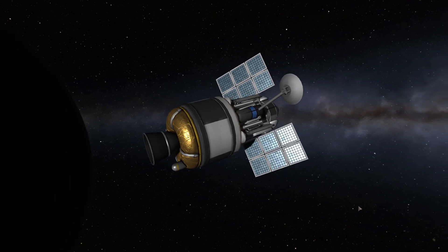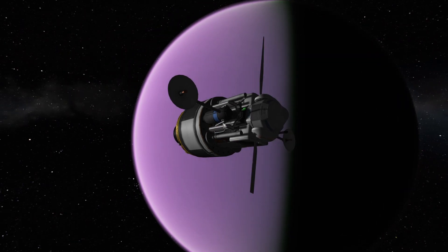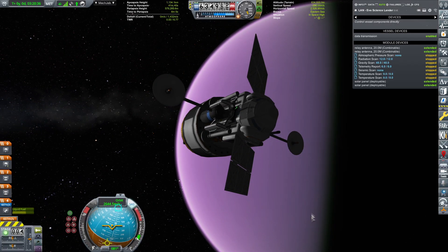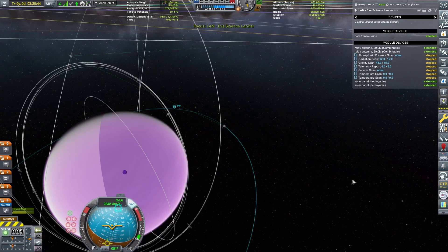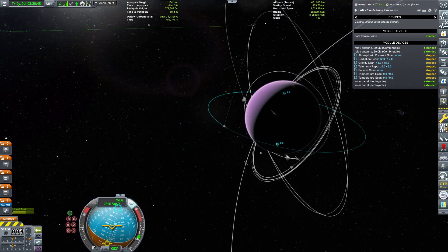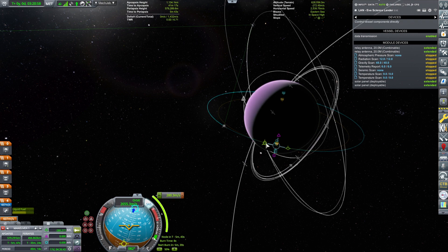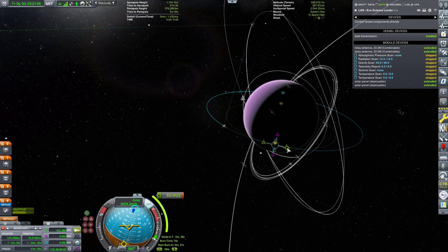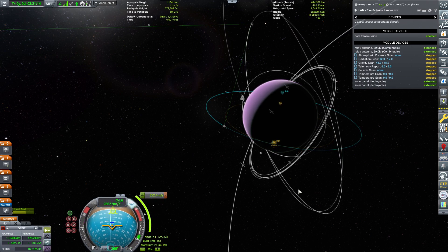Hello and welcome back to our KSP career. This will be an exciting episode. The craft you're looking at is the Eve Atmospheric Lander with one task alone: get through Eve's thick atmosphere and eventually land or splash down. I have no idea where it's going to go, but it will be the first intended object landing on Eve.